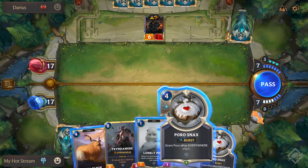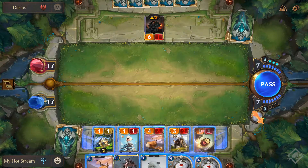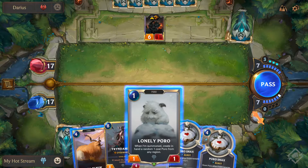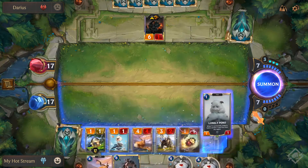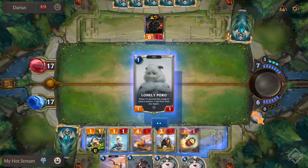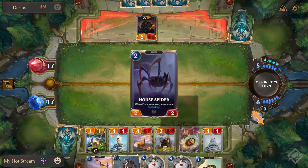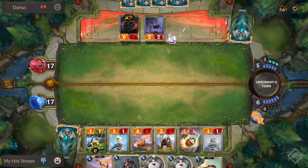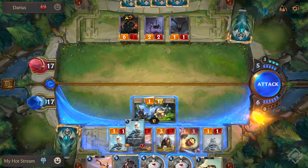We just have Poro Snacks, so I can send out my one-ones - not sacrificing anything, just send out a bunch of one-ones and swing. I'll make another one-one to throw out. I can then pop a Poro Snack - find you some friends - there's another card in hand.